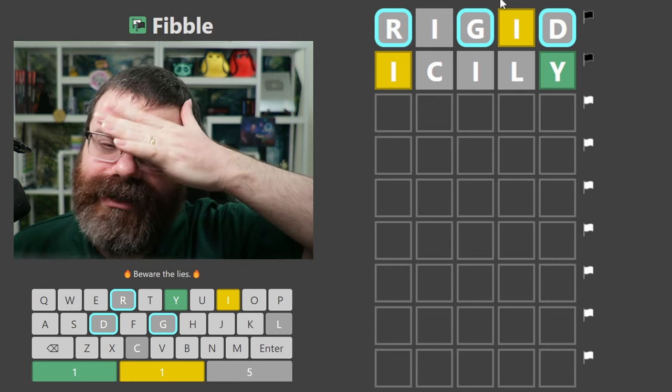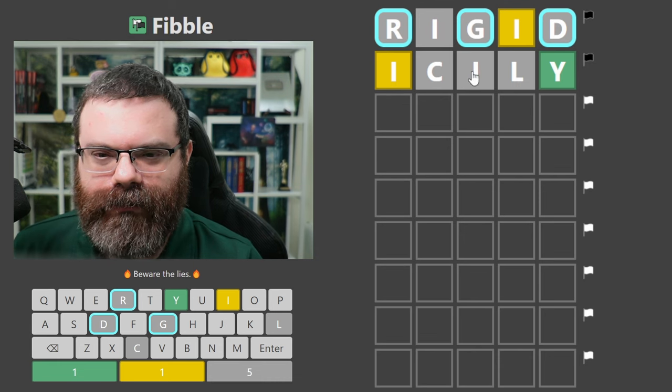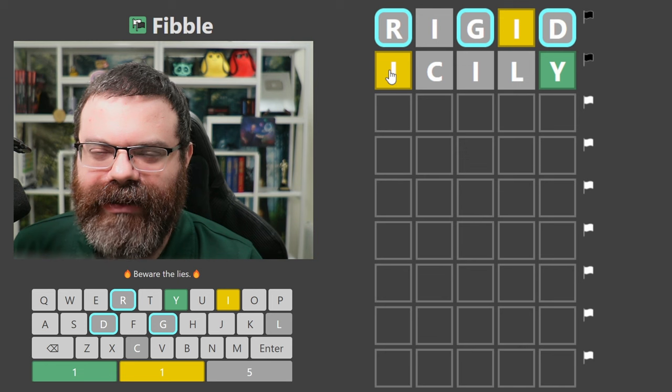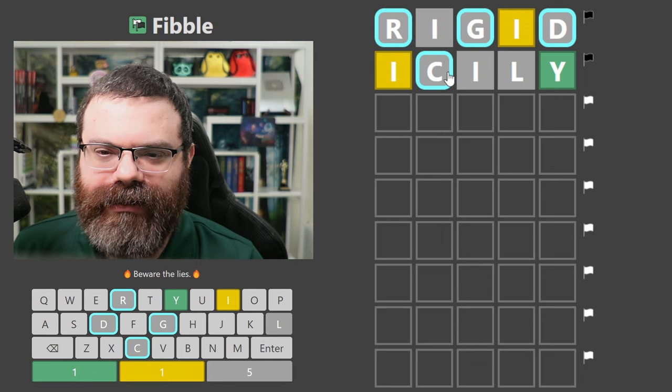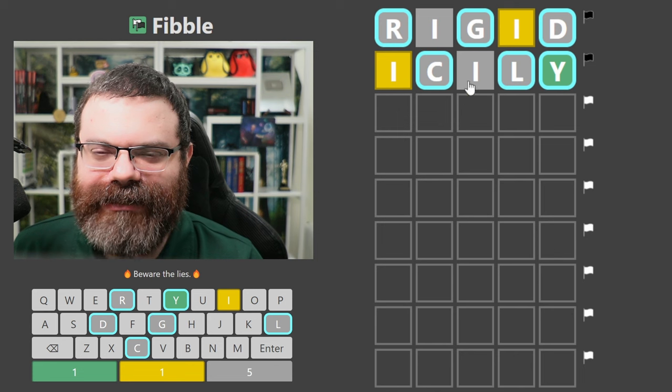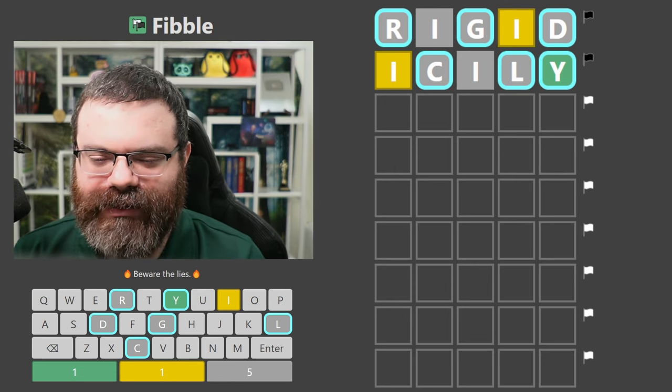There's definitely lies going on here. So actually... I can't have a yellow I here and only a yellow I here, because there's no lie that works that gives us a single yellow I. We'd have to have both of these lying. So all of this has to be true still, because one of these I's has to be lying still. I'm thinking maybe there's just no I in the word at this point, because I don't know where I'd put it. Yeah, I think we've proven there's just no I in the word.